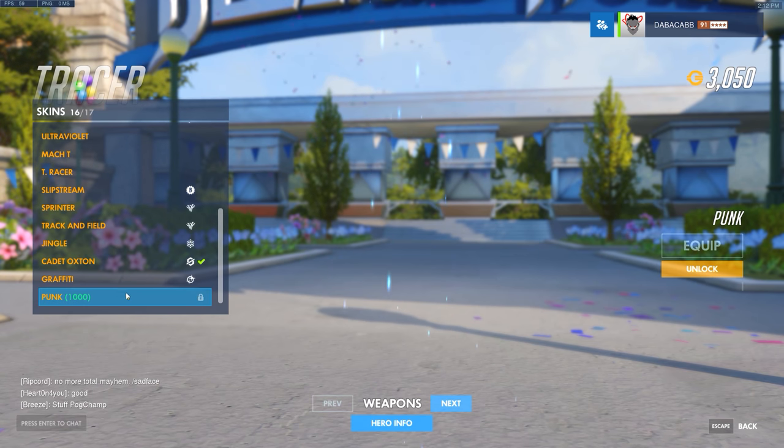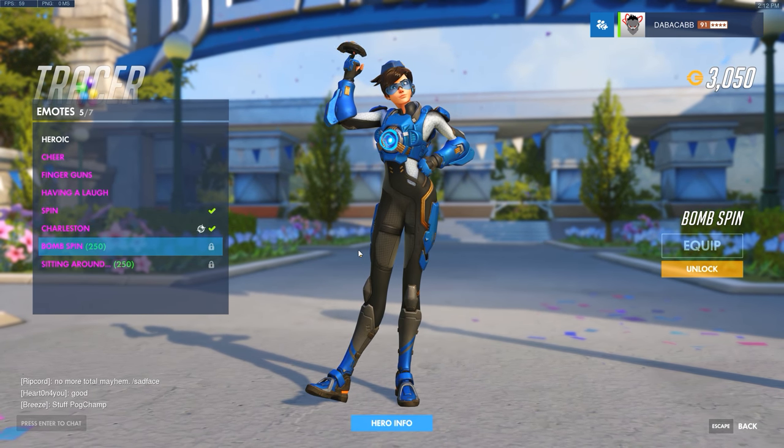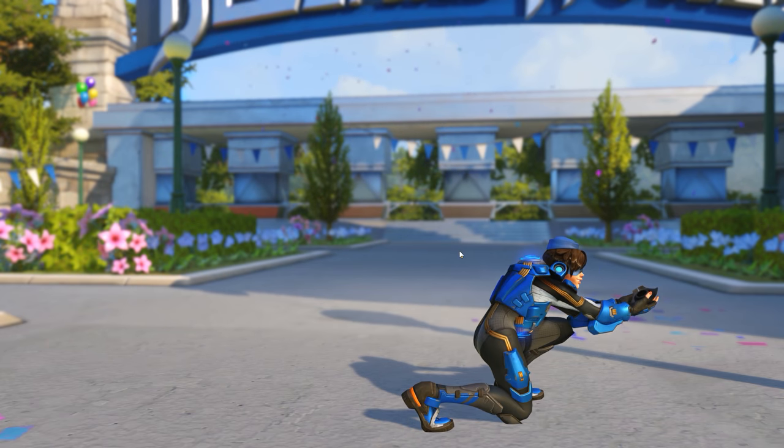Tracer gets a new emote called Bomb Spin — she drops a bomb but catches it because she's real fast.